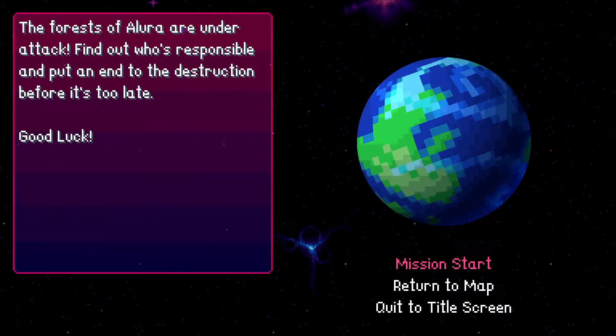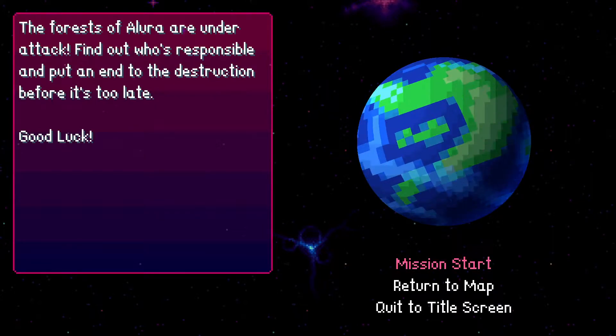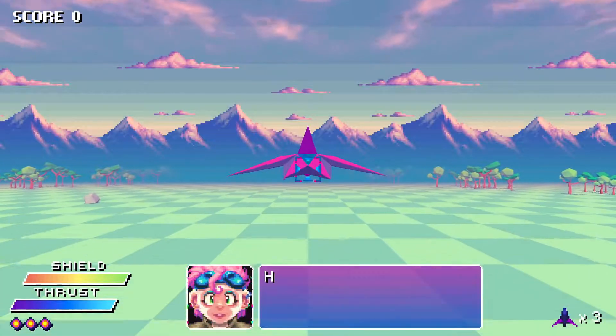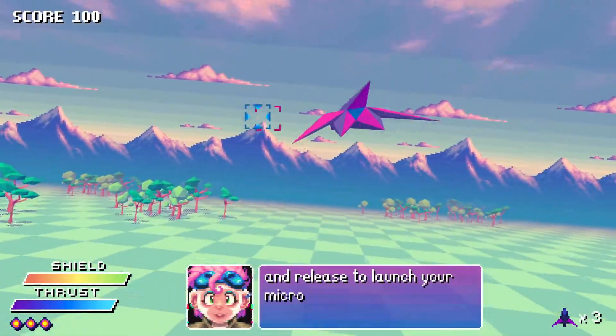Oh, this looks beautiful. I love it. 'The forests of Allura are under attack. Find out who's responsible and put an end to the destruction before it's too late.' I love the little planets spinning there. If you didn't watch me play this back for the Kickstarter launch — this is a Star Fox style game, like the old Super Nintendo Star Fox.